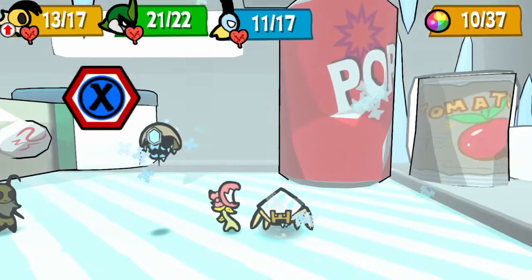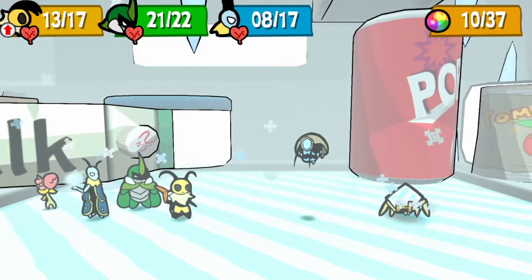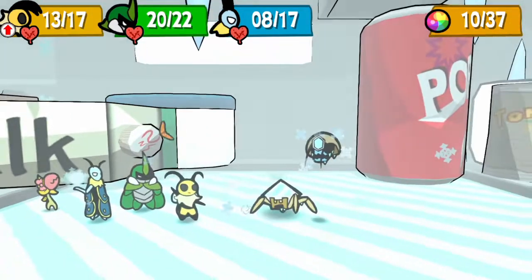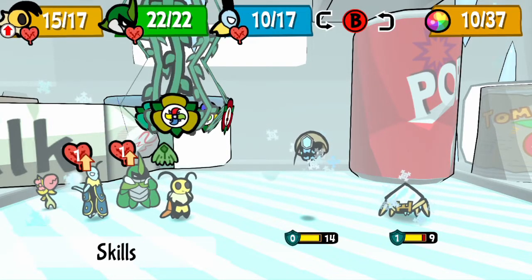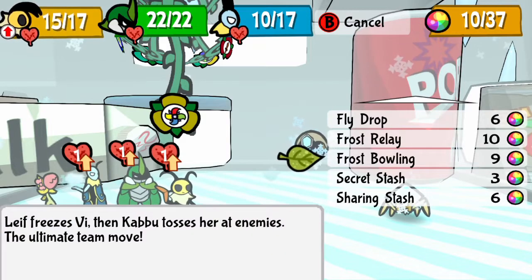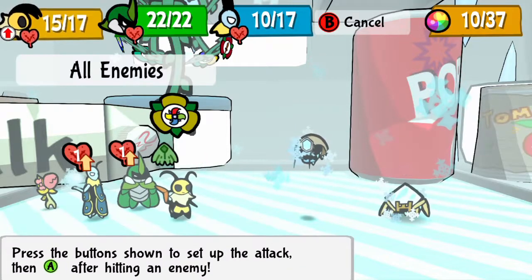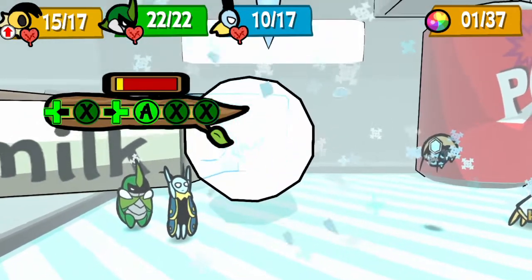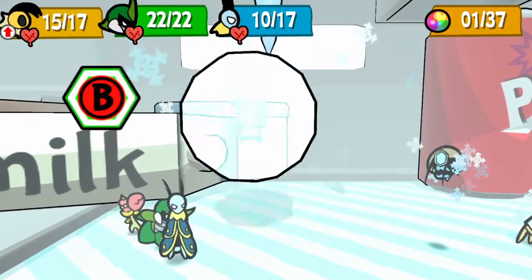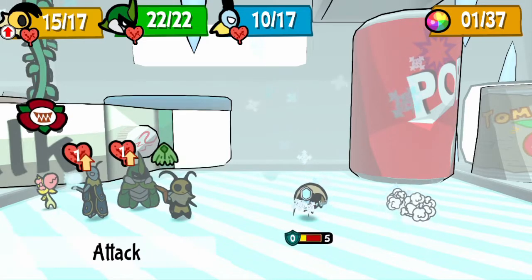And you... whoops, wrong button. That was terrible. Meep! We gotta do timing right — if we do, it's awesome. Alright, so what do we got as far as techniques? Yeah, the ultimate team move. This is the one we want to do: use all of our powers combined to stick Vi in a big snowball and have Kabu break it up. Unbelievable!